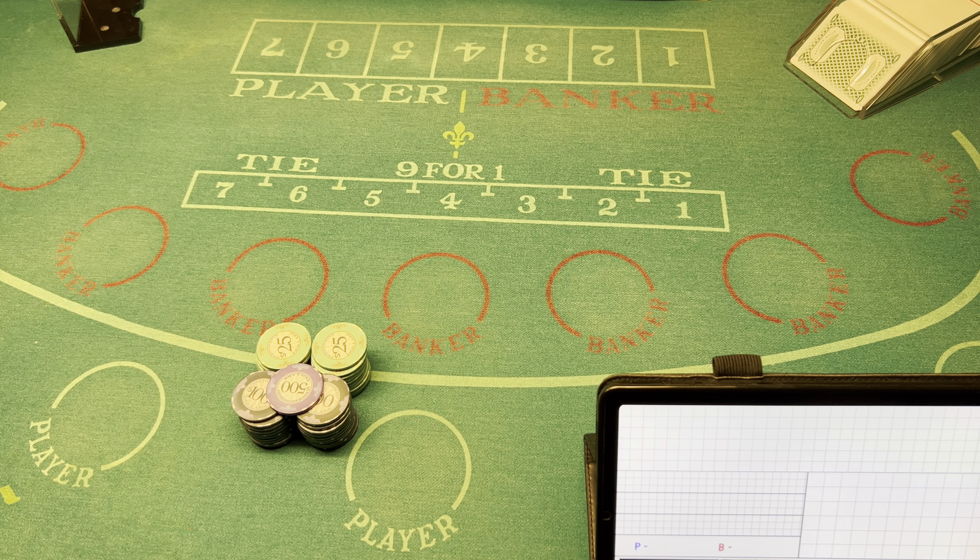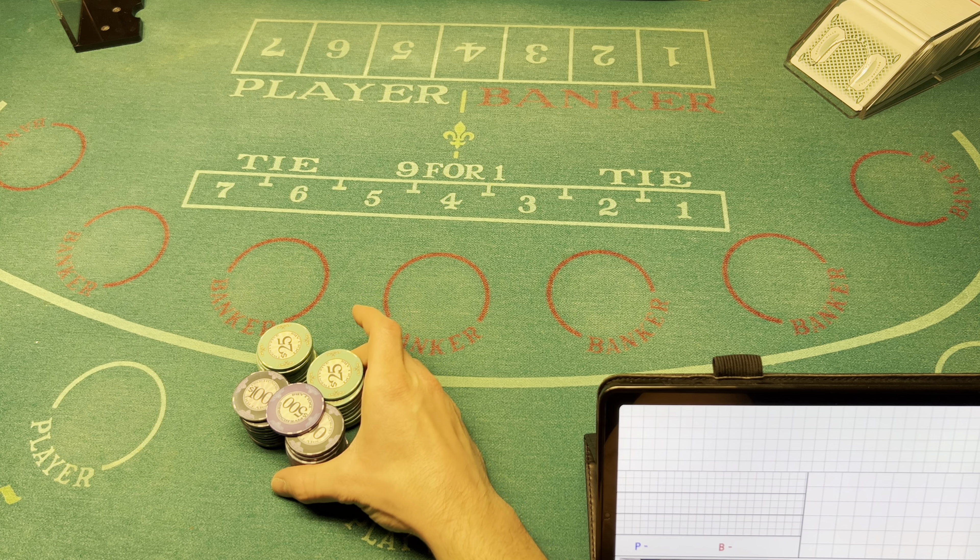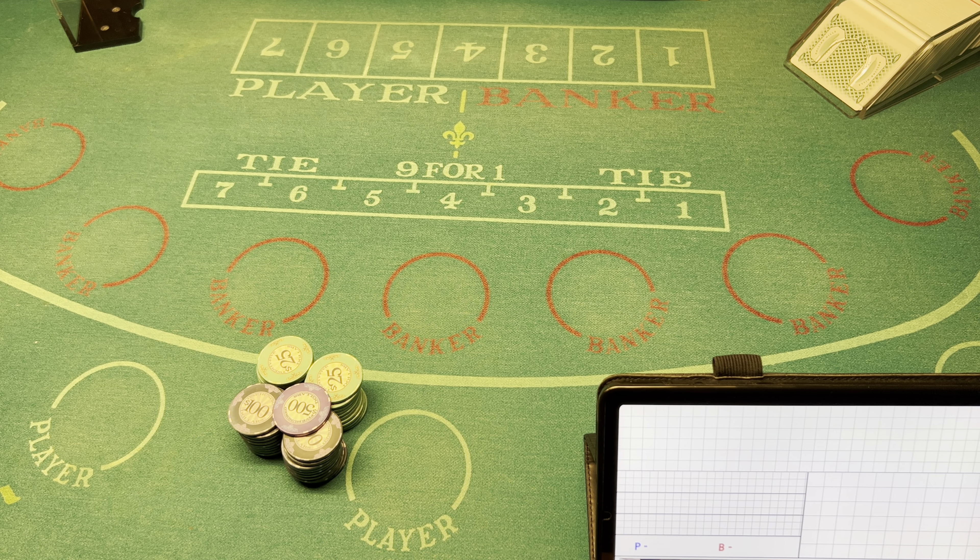Hey guys, welcome back to Blackjack and More. This evening we're gonna be playing some baccarat. I'm coming to the table with a $3,000 buy-in. The table minimums for this session will be $100 and the maximums will be $500. For the tie bet it'll be $25 minimum and $400 maximum. I had a friend recently recommend keeping a chart like this — something a lot of people go by and study as they play, so I wanted to have it for you guys to follow along.